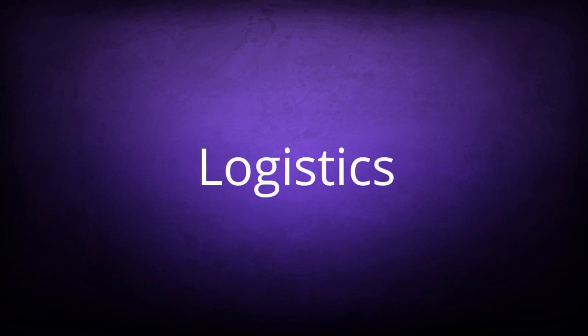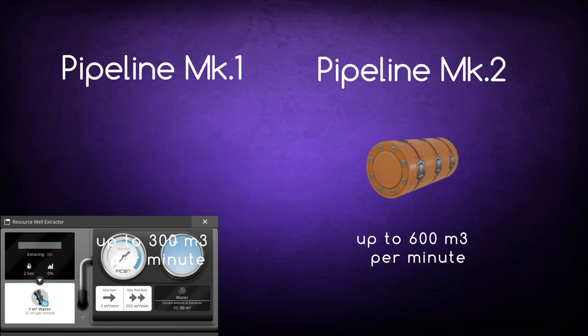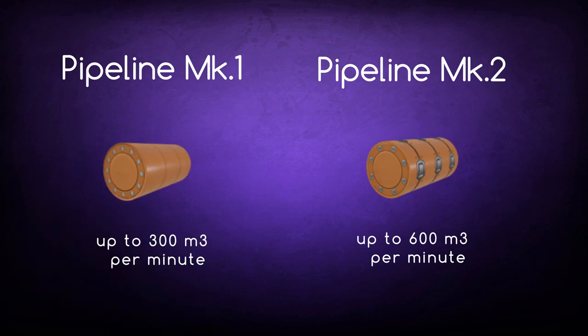And now we need to take a look at the logistics side of resource wells. At this stage on Massage-2, it is important that the pioneer understands that not all wells are the same. They could be a mixture of impure, normal, and pure wells. So the pioneer needs to take this into account when placing their pipes, as you may need to run more than one.